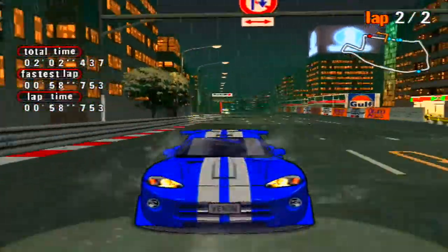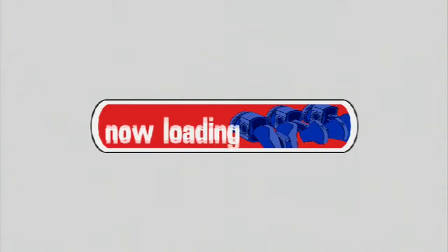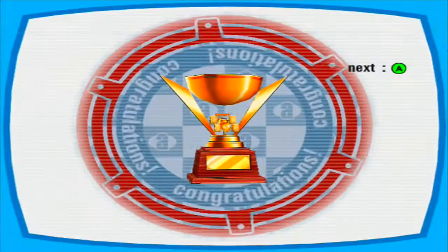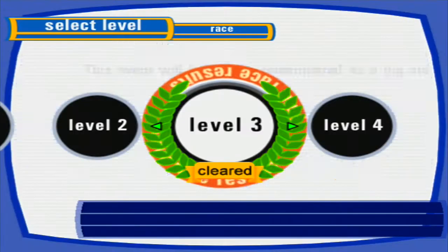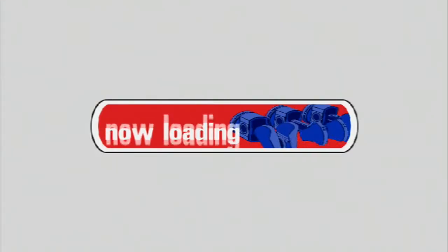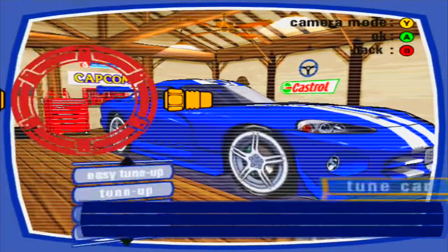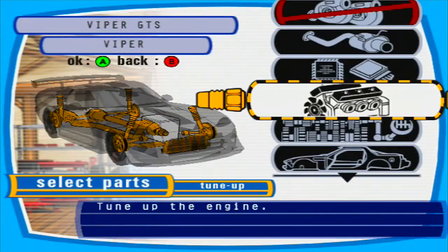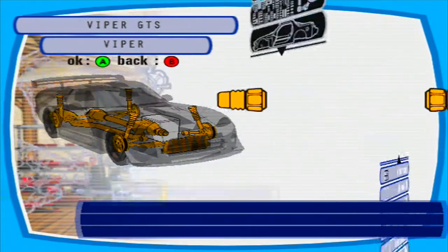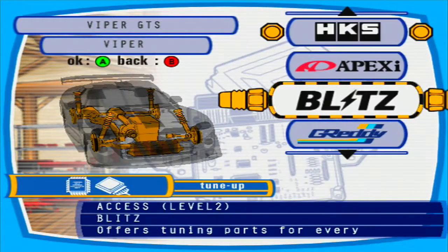Yeah, not as smooth as the Lancer, but we still got the win at the end, and that's what matters. Now we get a level two computer tuning — so pretty much more power. Nothing costs any money in this game — there is no currency, you just get the parts and put them on, easy as that. And then we got 625 horsepower. Very nice.